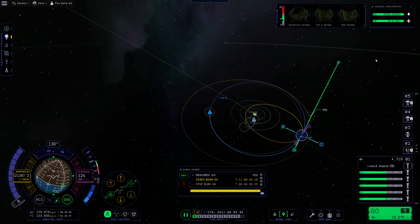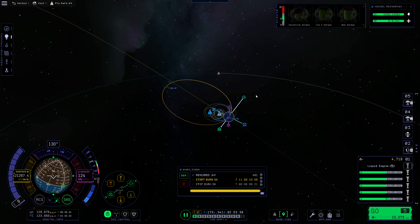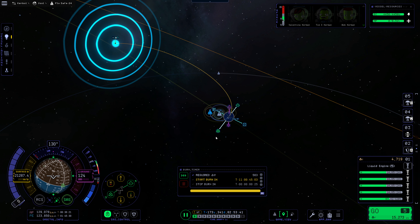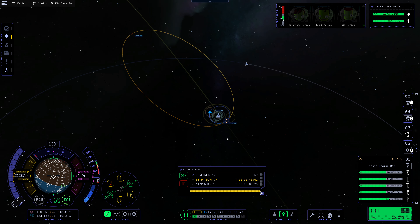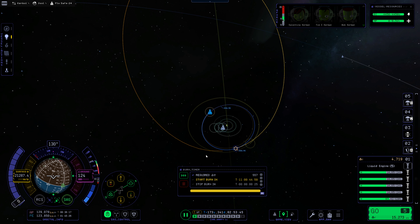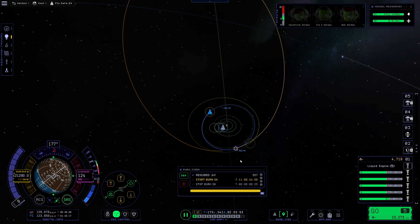Noted. So instead, what I want to do is push out our apoapsis here to be nearly maximal — way, way out there. That's near escape velocity; I don't want quite escape velocity, but something like this. And then we'll flip around this orbit so that we're not going retrograde. This is not the most efficient way to do it — we should have changed when we were doing our escape from Bop — but this will be better than the alternative. So I think we've got a decent plan on how we're going to get there. We now just need to execute it.